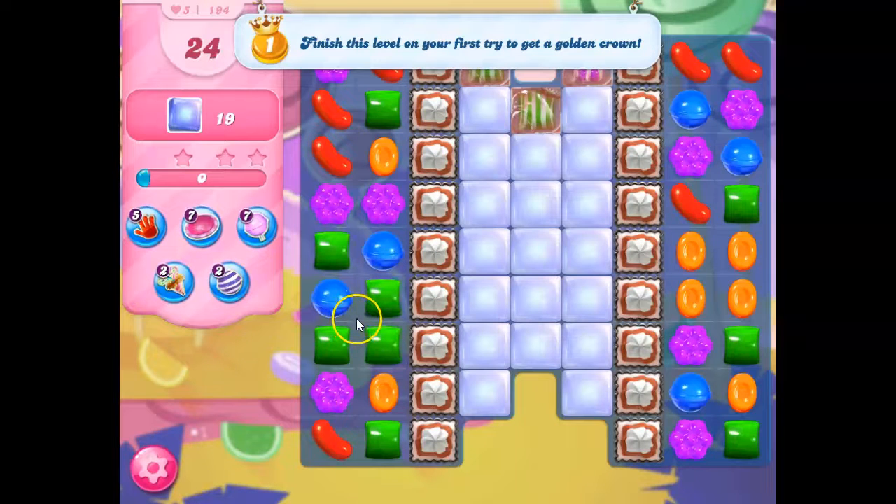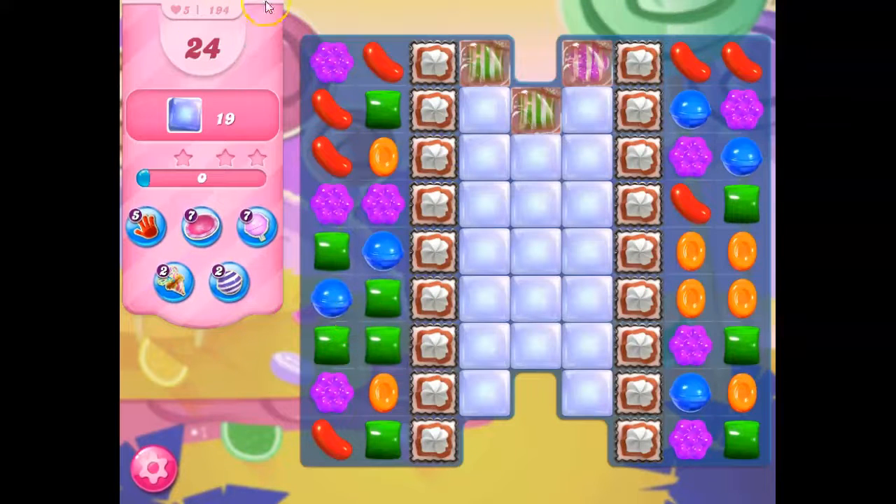Hi friends, this is Willio421 here to help you solve the puzzle of level 194 in Candy Crush Saga, where you have 24 moves to clear out 19 jelly.